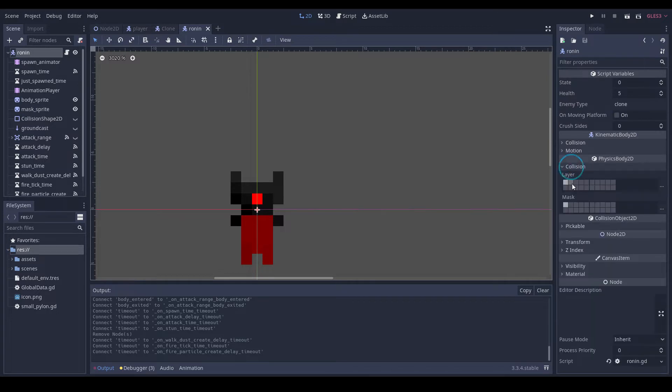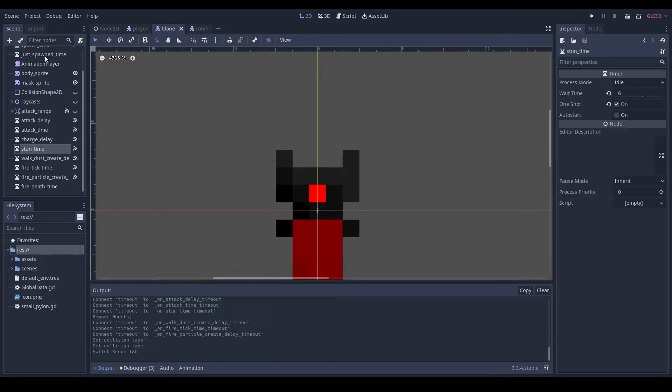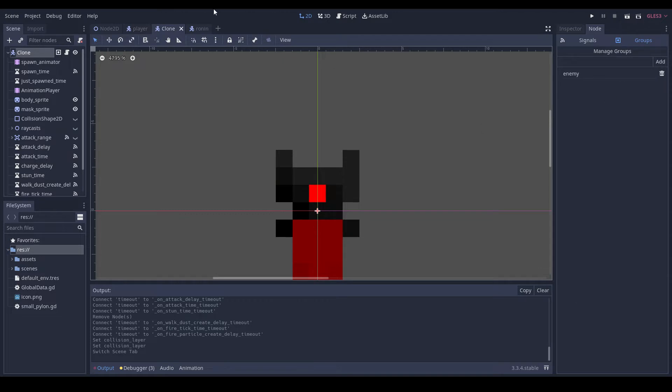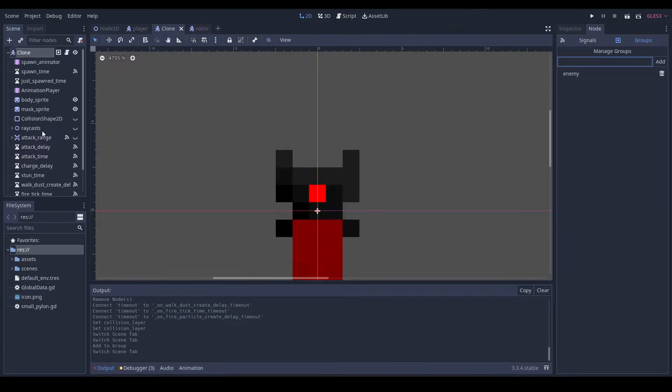Now we also need to set our collision to the enemy layer. I just want to double-check we don't collide with anything besides the environment — yeah. Then we've got to add ourselves to the enemy group and we don't need any other grouping.